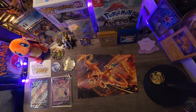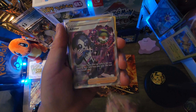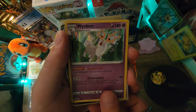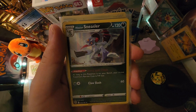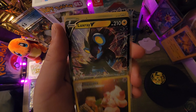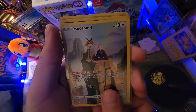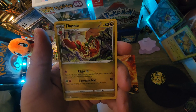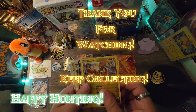This was a lot of fun to open. Here's what we got: a Hisuian Typhlosion V, our Alistair Trainer card, our Holo Rare Weavile, our Trainer Gallery Zoroark V, our Holo Rare Hisuian Sneasler, Holo Rare, our Trainer Gallery Alcremie, our Luxray V card, our Trainer Gallery Hoot Hoot, and a Hisuian Samurott Holo Rare. And our promo Flapple. As always friends, thank you for watching, keep collecting, happy hunting, take care of yourselves and I will see you next time.